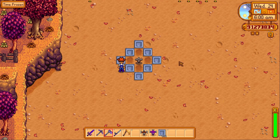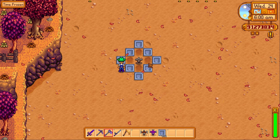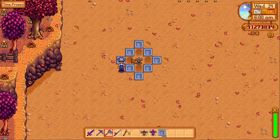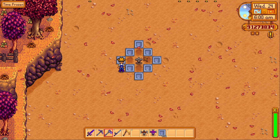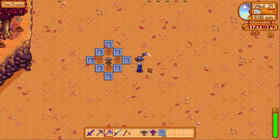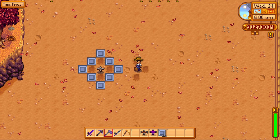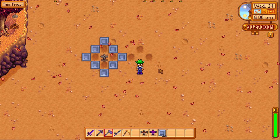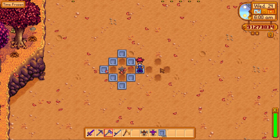First up we have the standard sprinkler. It costs one iron bar and one copper bar to make, and it'll water these four tiles each day. Personally, I don't really think the first sprinkler is worth it, as it only waters four tiles and it doesn't really take very long to do. It's literally four clicks — I'd do it with a watering can. I don't think it's worth wasting copper bars for just such a small amount of watering.